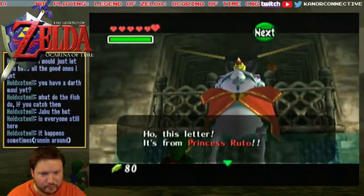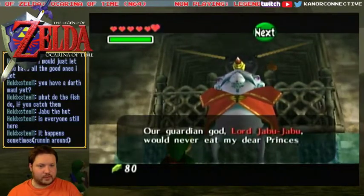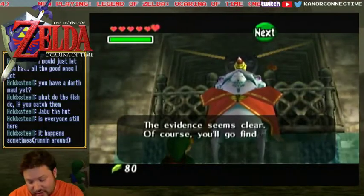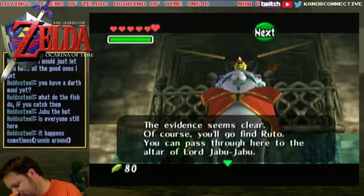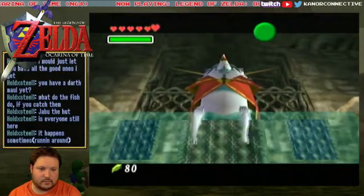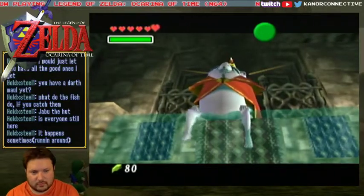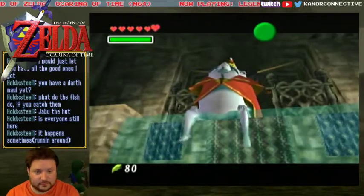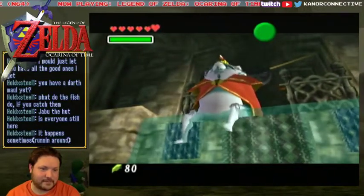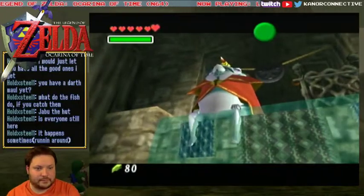I'm going to go through Jabu Jabu. Now the fun begins. Oh, we get the boomerang in this level though I think. Why is there a boomerang? Look how big he looks — his teeth are huge compared to what he was outside. My question is why is there a chest with the boomerang inside of a big fish? I mean the level's not that bad.